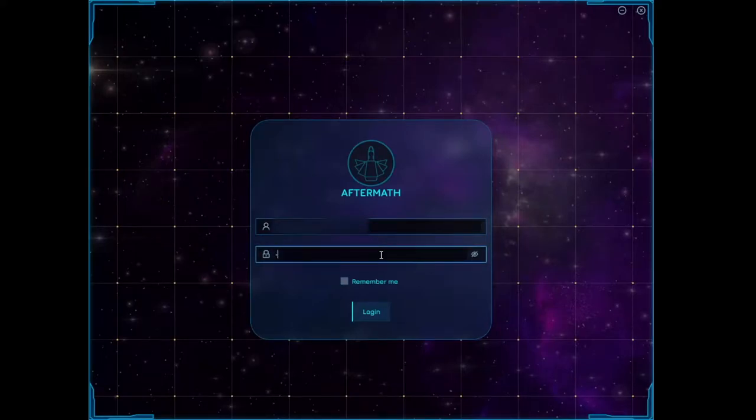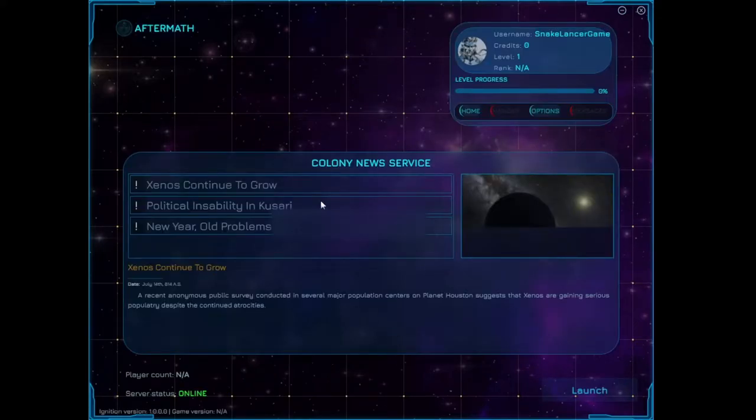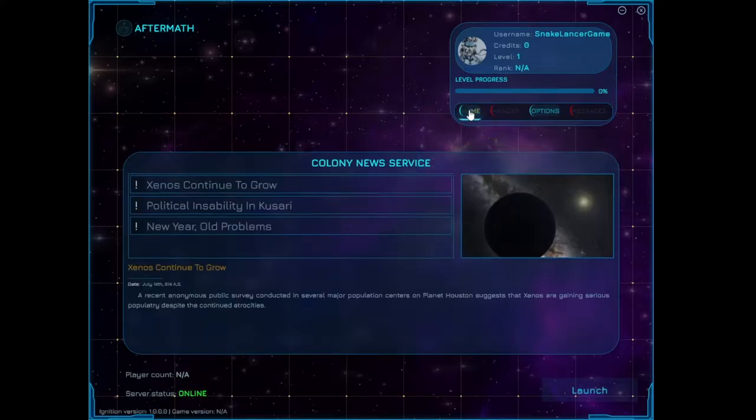Welcome everyone back to Freelancer Aftermath — or rather, the Launcher Aftermath launcher. First things first, if you want to grab this game, it's out now. The alpha version is out and you can still apply to test it. Join the Aftermath Discord to find out how — links will be in the description.